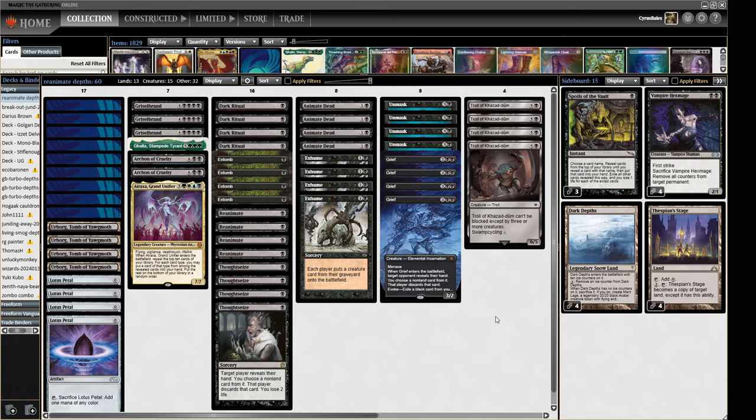Hello and welcome to Crucible of Words for more dedicated Legacy action. Today I'm playing a donation deck which is almost like two decks, because we have a transformational cyborg. First up, we are a mono black reanimator deck in the main.